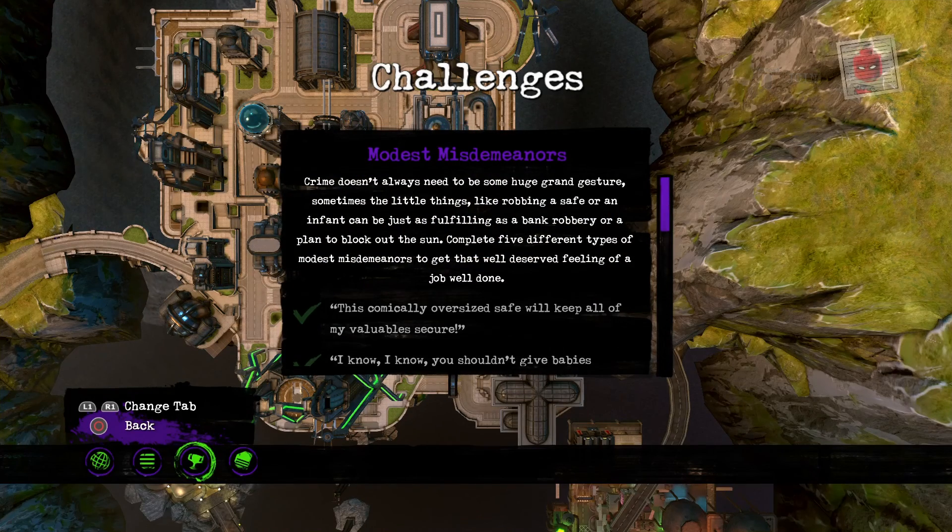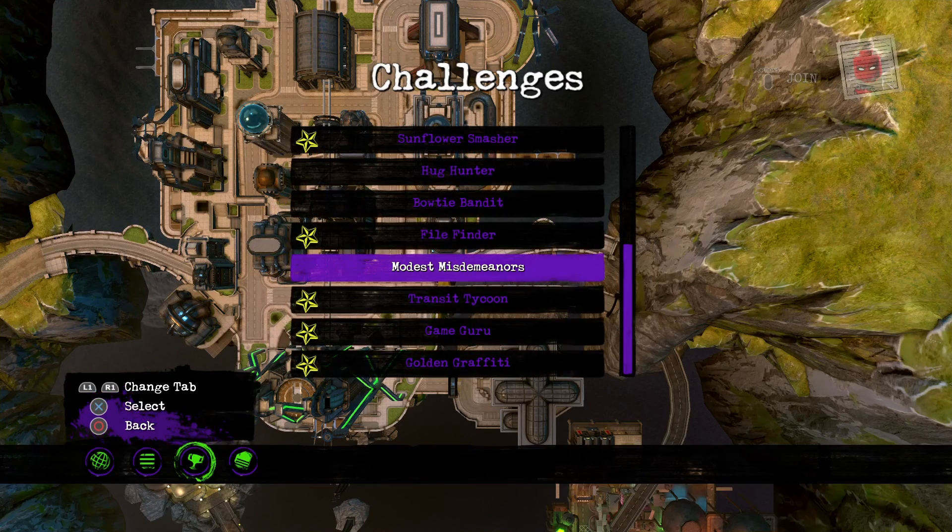For Modest Misdemeanors, I have two of them and basically have to do five different things. You can find all five of these in each of the hubs like Metropolis, Gotham, Central Gotham, East Chemicals, and Wayne Manor. I don't think you can find any of them in Amusement Mile, but you can find them in Smallville, the swamp, Bell Reeve, and Arkham.